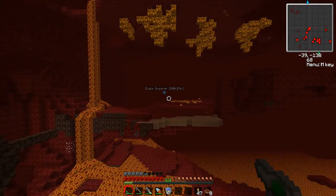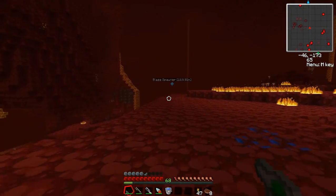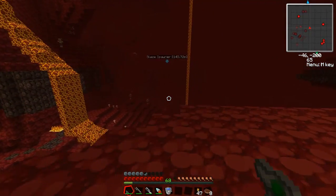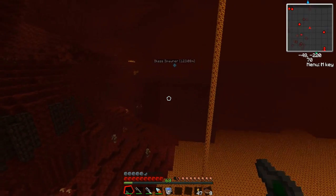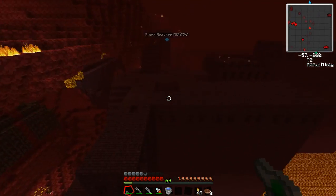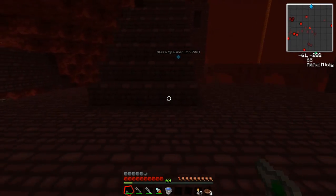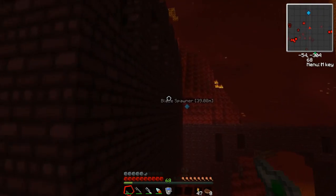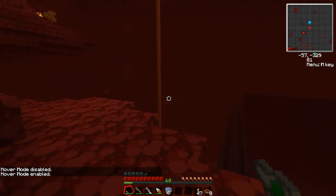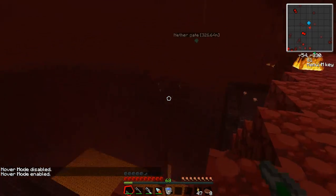Now I'm going to show you this blaze spawner over here. There are these huge fortresses in the nether called nether fortresses. They're made out of nether brick. That room I had my portal in was made out of nether brick — that's because I store my wrath fire in there. I'll talk about wrath fire in a later episode; it's very important. You use it to make dark iron, which you use to make the factorization barrel upgrades. They're great for storage. So this is a nether fortress — nether brick, nether fence, mushrooms grow in it.